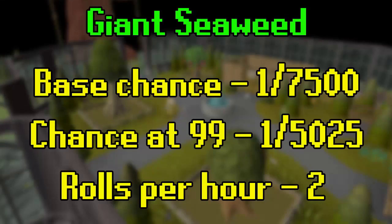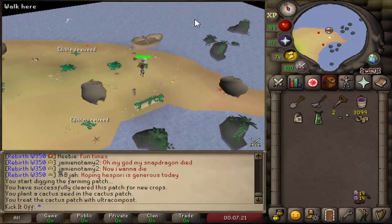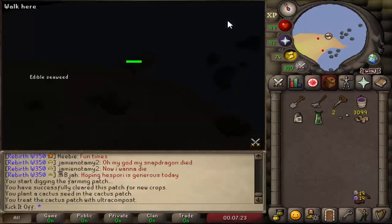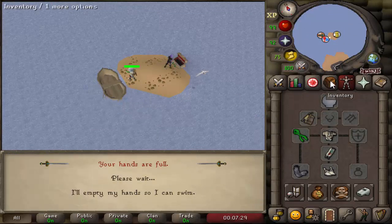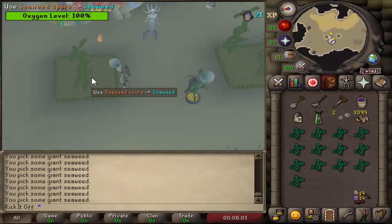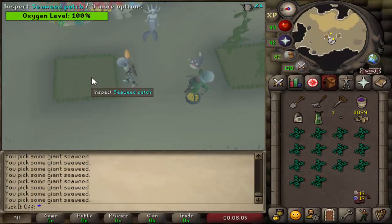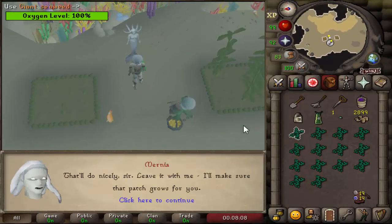Giant Seaweed on Fossil Island is probably the fastest way to get the pet. It grows in 50 minutes and there are two patches, each with a 1 in 5,025 chance at level 99 on the final harvest — so roughly a 1 in 2,500 chance per run — and you can do one run every hour essentially. To speed this up, pay for protection with a Numulite and do not use any compost, so harvesting won't take too long overall.